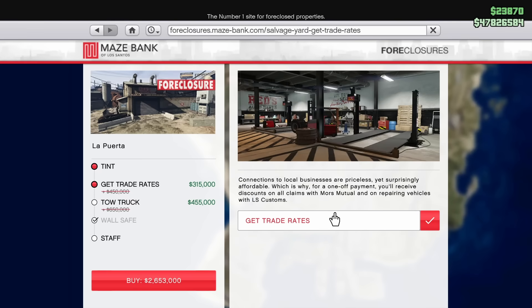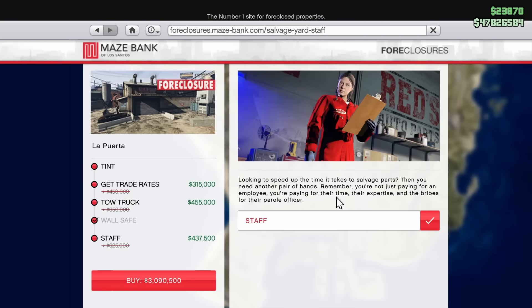Trade rates let you pay a little bit less when making claims from Moore's Mutual Insurance and repairing vehicles at Los Santos Customs, which is kind of worth it if you plan to play GTA Online for a long time. The staff upgrade lets you do vehicle salvaging in half the time — instead of 96 minutes it's 48. I would go for the staff, the tow truck, and the trade rates. The wall safe is also a good upgrade since it raises capacity to $250,000 instead of $100,000, so you have to check it less often.